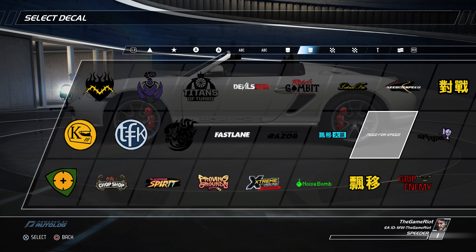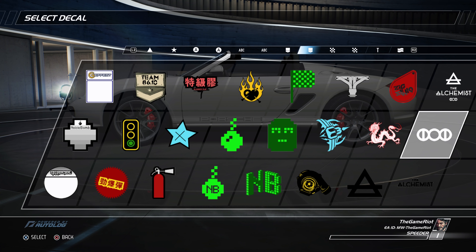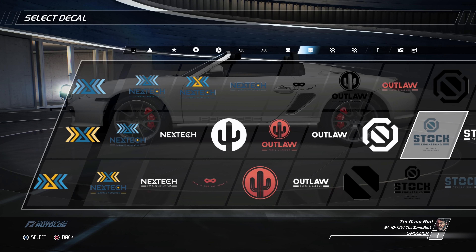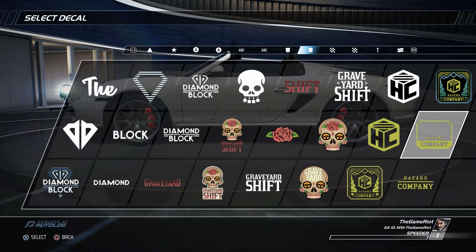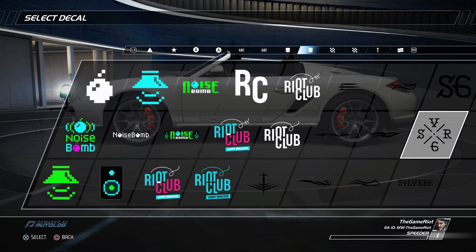Razor. The return of Razor. Grip Enemy. Colored logos, details and stuff like that. Yeah, there's a decent selection, and obviously people can blend the shapes together, do what they want. What game is this? It's really bothering me now. Need for Speed — what is it? Not Heat. Oh man, what was the game before? It wasn't very good. Payback! There we go. Finally. This might be the decals from Payback. I think it is. Yeah, it's gotta be.